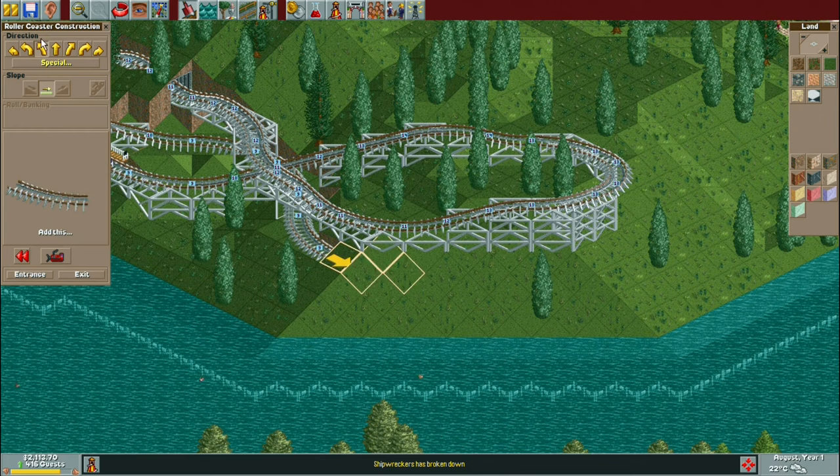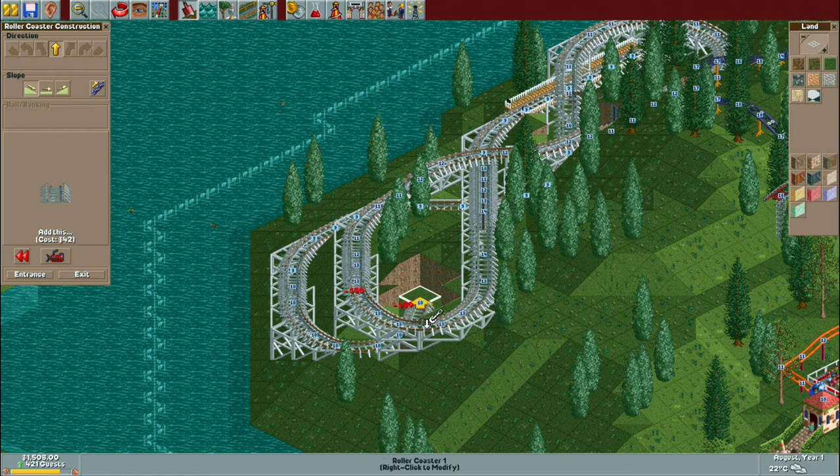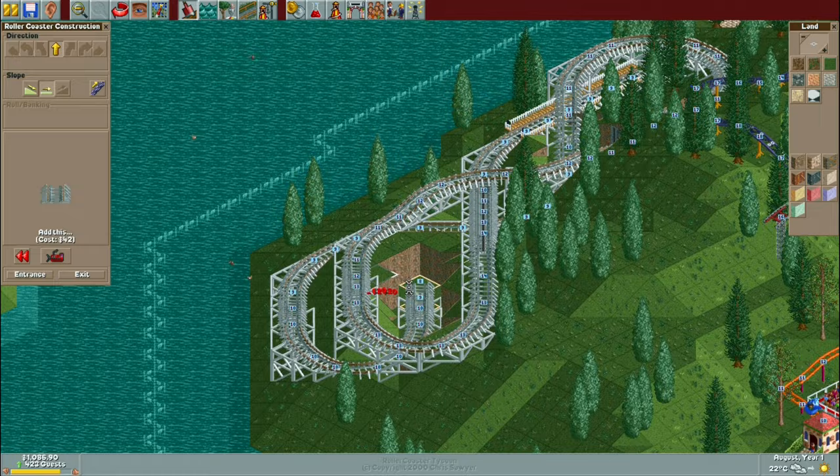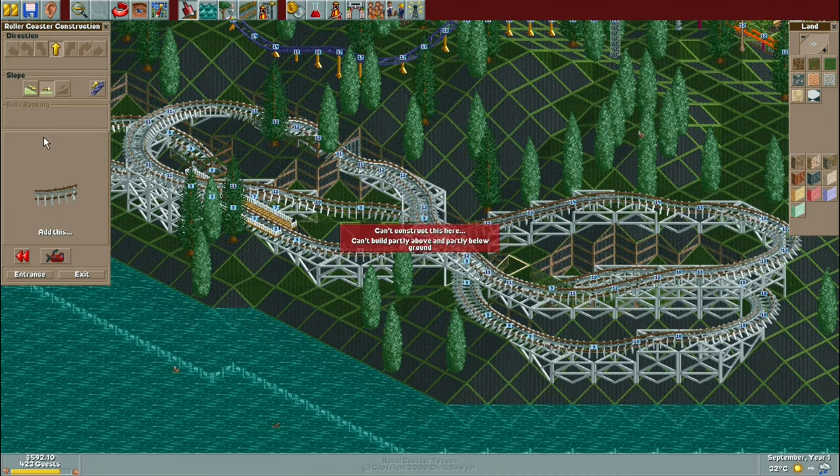After I had hooked all those chairlift stations up, I got to work on the first new coaster of the park. I was planning for this to be a Virginia Reel just because it's probably one of the cheaper coaster types available, however I was kind of struggling to find a good spot for it, so I decided to go with a side friction coaster instead, which I've put on the opposite side of the map to where everything was going on at the moment.